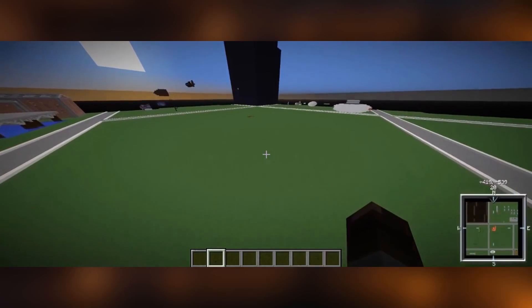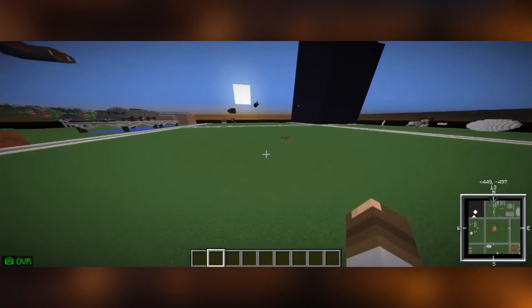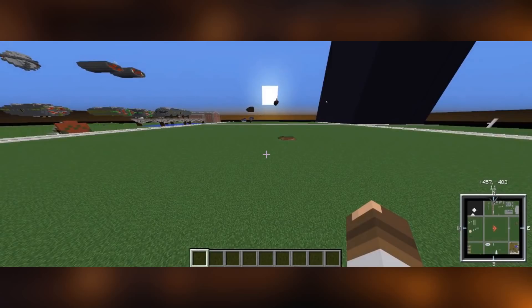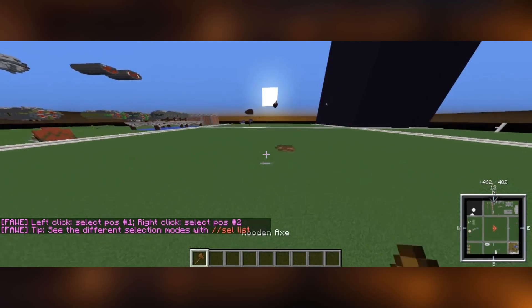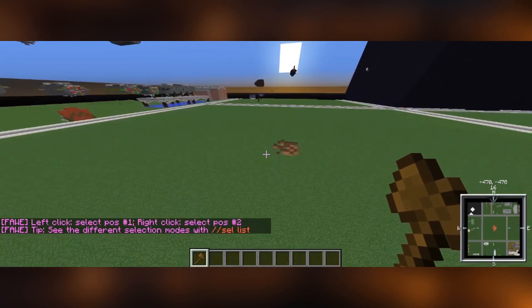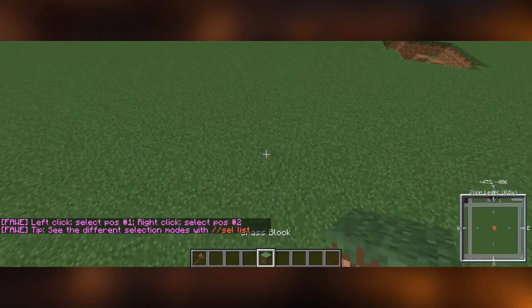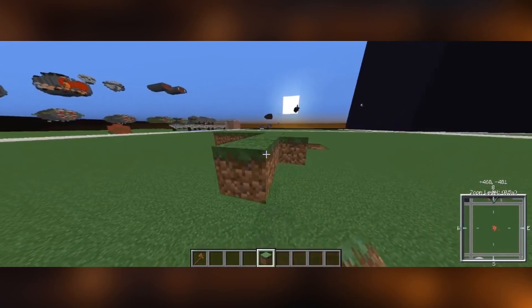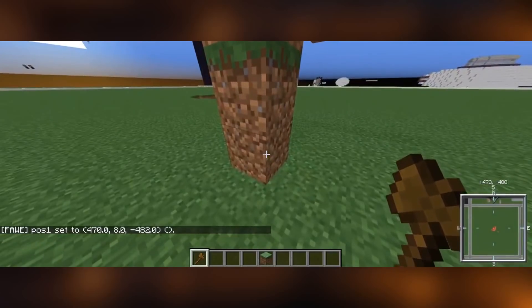That wraps up the important commands for plot. Now I'm going to show you how to use WorldEdit to speed up your building. If you're already familiar with WorldEdit, you can skip this section — the command reference will be in the description. The first thing you can do is go /wand, which gives you a wooden axe that allows you to select regions. In WorldEdit you select a region and then edit it. By left-clicking you set the first position, and by right-clicking you set the second position.